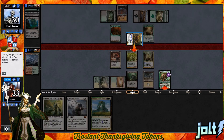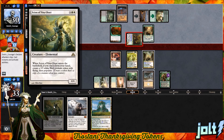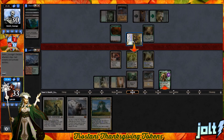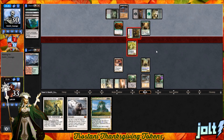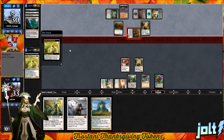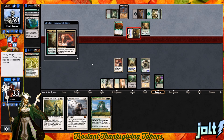Our opponent swings in with Gitrog Monster at Garruk Wildspeaker. Do we go for the Voice of Resurgence block to keep it up? If we go for Voice of Resurgence, we'll be able to get a Populate token next turn. Let's go Voice of Resurgence block on the Gitrog Monster — trying to eat Garruk, but Garruk's not going to have it. We'll get a nice token for our troubles. If we go for the Scion, we'll get the Bird token and we'll get that Populate too.